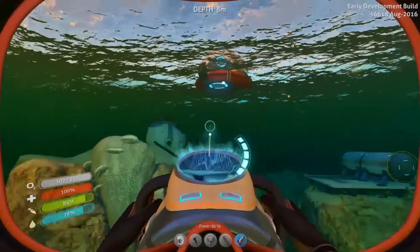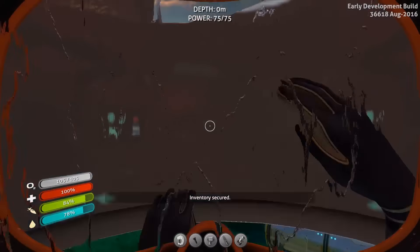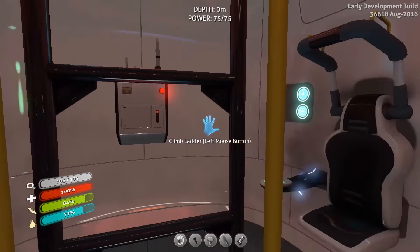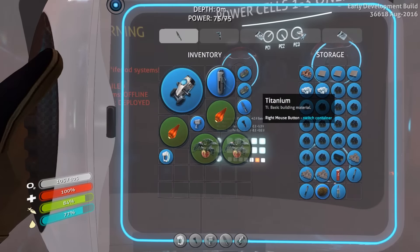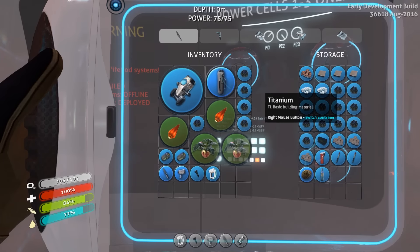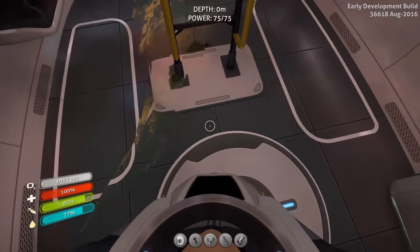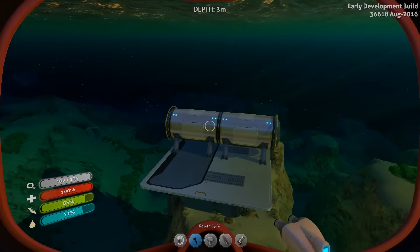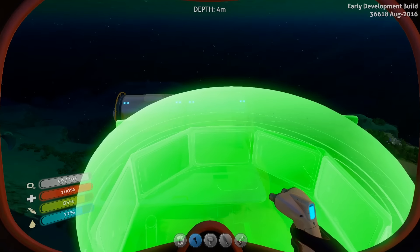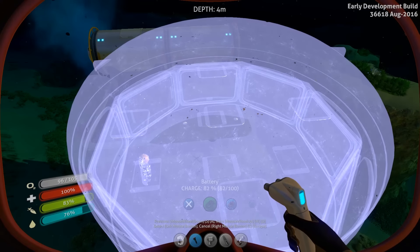One quick battery change later and we are now back at the base. Put the sea glide away and swim straight up into the bottom. The clock is ticking but we need 2, 3, 4, 5, 6 titanium and then 2 more — that should be enough. Drop straight back at the bottom here and torch away. We need the multi-purpose room, which we are going to build.